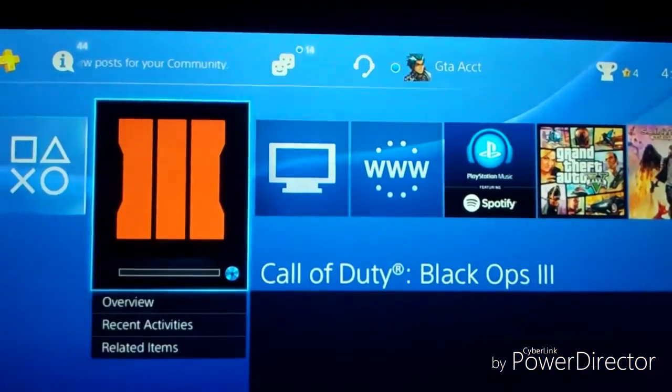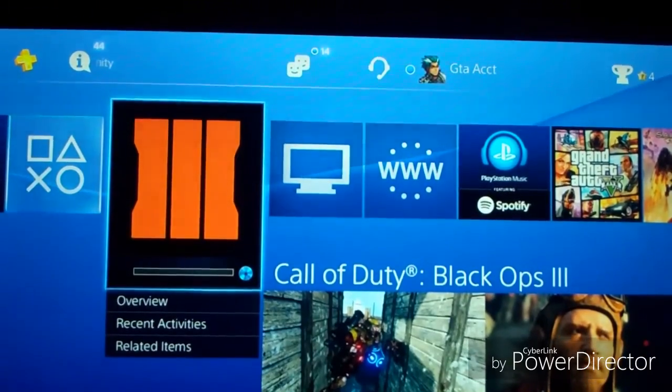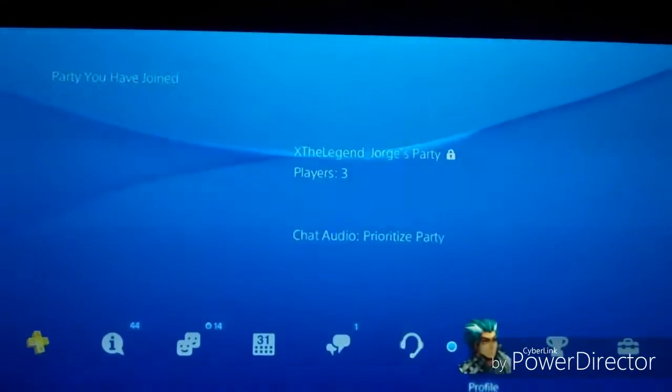Alright, so it's going to pop up right there. Do you see that little line right there? It means that it's downloading the latest update, but it's not downloading the map packs, so I'll show you on my other account real quick.